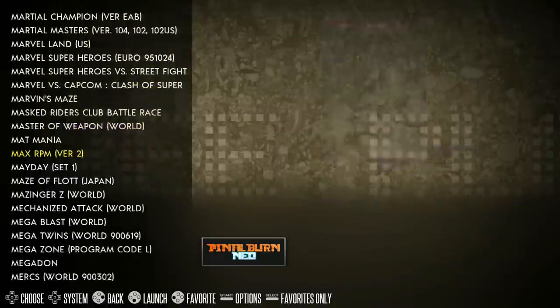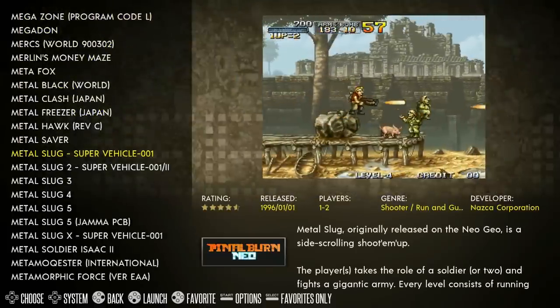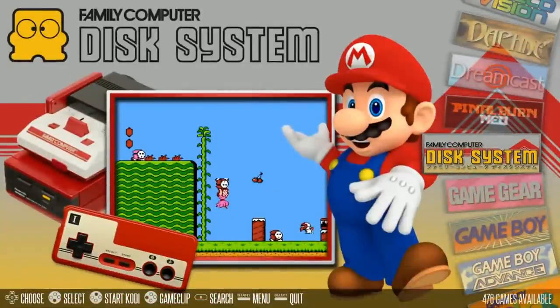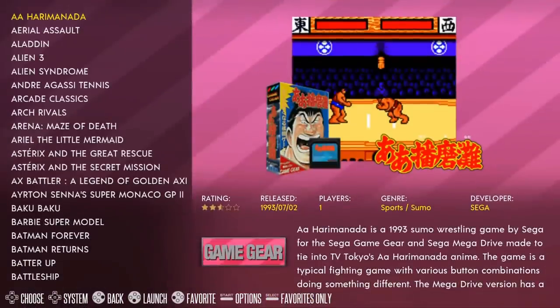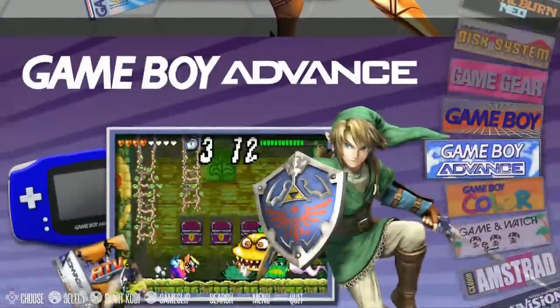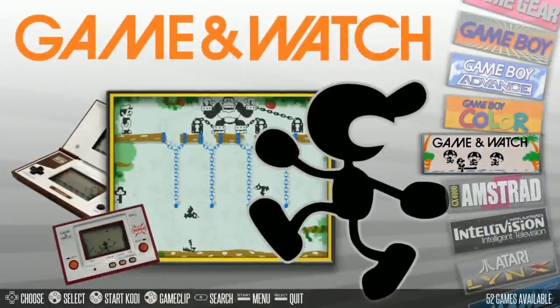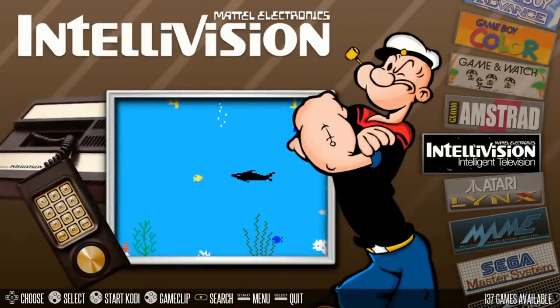Wolf of Nose did put in a request to the Bezel Project, so we might be seeing individual per-game bezels soon. Family Computer Disk System: 476. Game Gear: 332. Game Boy Advance: 861 — pretty much all of them. Game Boy Color: 40. Game and Watch: 52. Amstrad: 25. Intellivision: 137. Lynx: 76. MAME: 341.